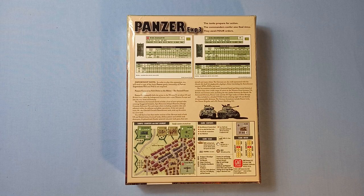The 10 scenarios include 7 historically based and 3 actual historical scenarios that cover a wide range of action on the Western Front between US, British and German units, including the two clashes between the British 7th Armoured Division, Panzer Lehr and SS Tiger tanks at Villers-Bocage.